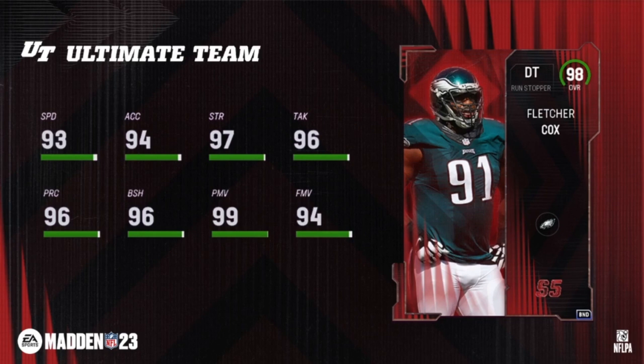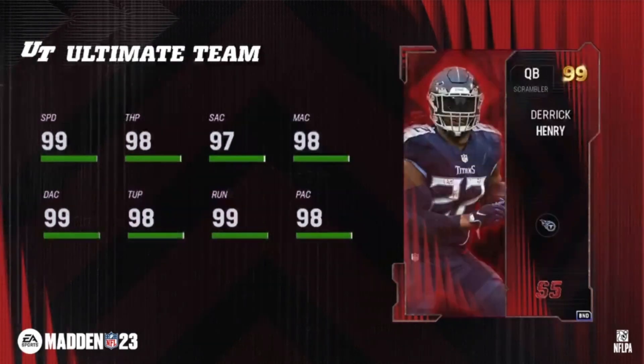Hello my old friend — 99 overall Derrick Henry at quarterback! His zero AP abilities: Hara Master, Pass Lead Elite, Fearless, Bruiser, Fast Break. This is going to be a 97 overall to start, so obviously you can upgrade to the 99.